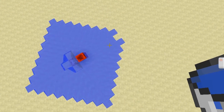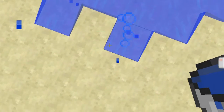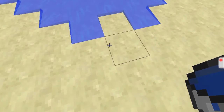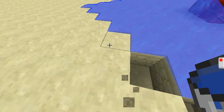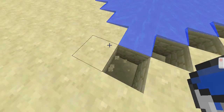Then you just keep putting a diagonal cut — I call it that — which is the blocks placed next to the edge of the water. Keep doing the diagonal cut all the way until you've gone all the way around.